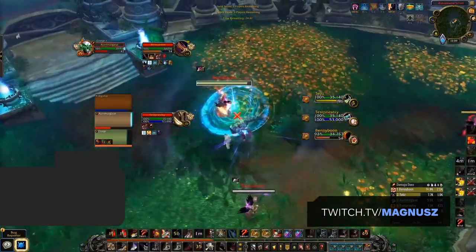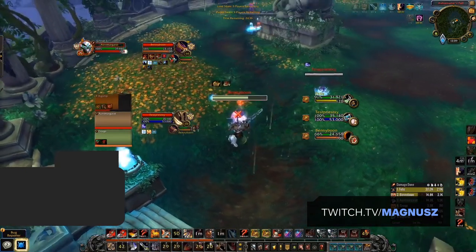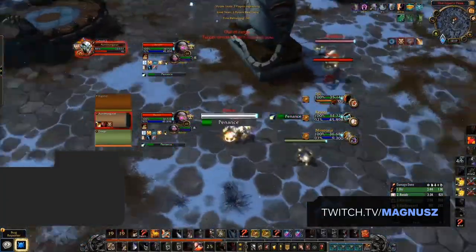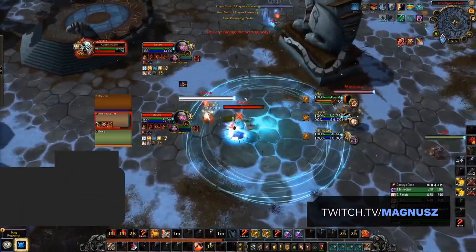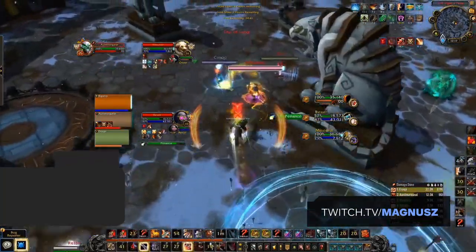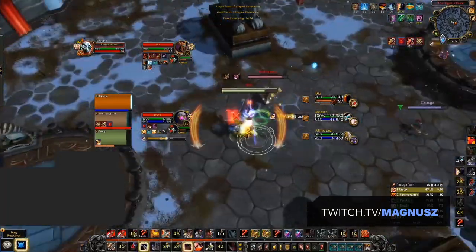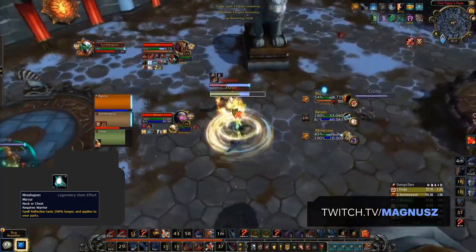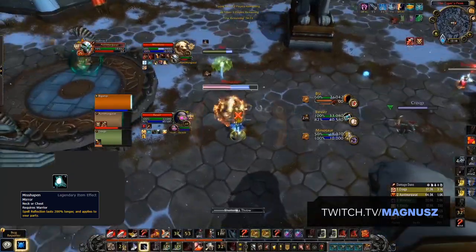How do warriors rank up against other melee? Warriors essentially have an answer for every situation — they're able to effectively peel both melee and casters, and given that it's extremely hard to deal with a well-played warrior's toolkit, the support they provide is unmatched, cementing them as one of the best melee in the game. Because of the level of play required and because their burst isn't out of control, we fully expect warriors to remain at this level without seeing too many buffs or nerfs.